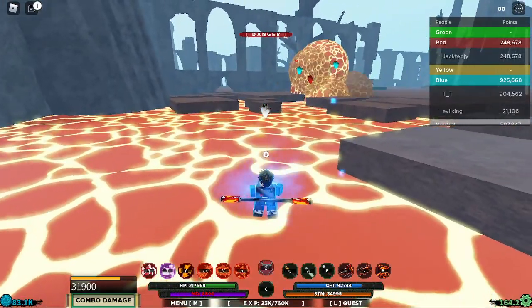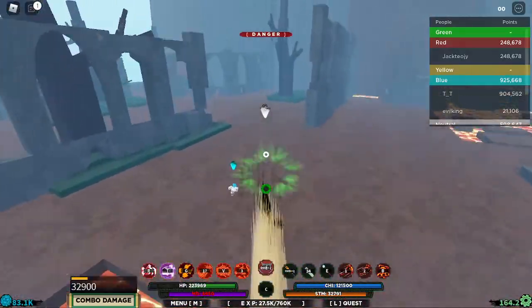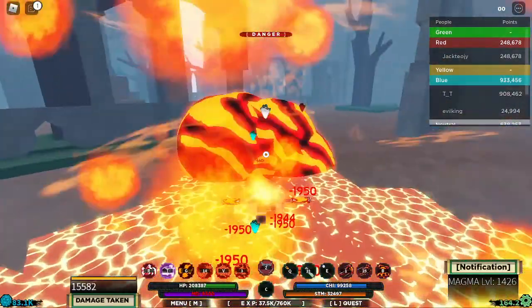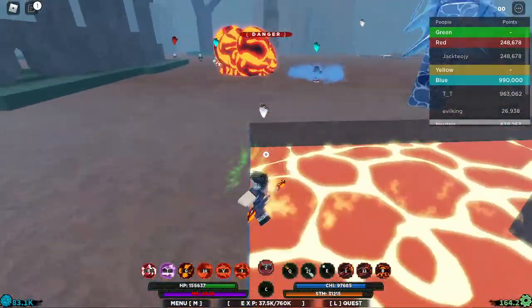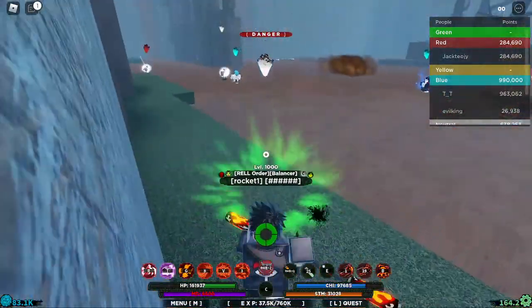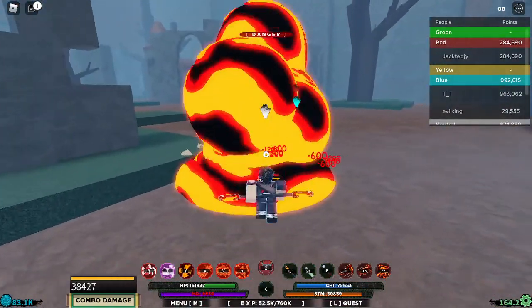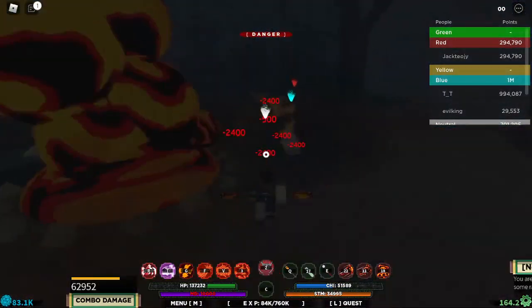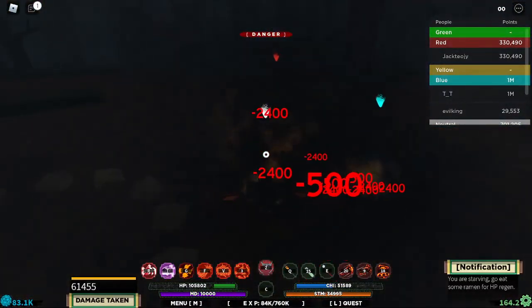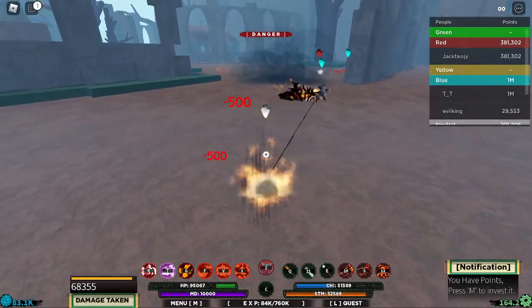I'm gonna stun with lava. A lot of people sleep on lava — if you guys aren't using it as a bloodline already, I recommend you do. Lava is kind of better than magma; with magma you only have one stun move. Lava moves are just better versions of each other compared to magma. I just got a stun on him with the flamethrower as well.